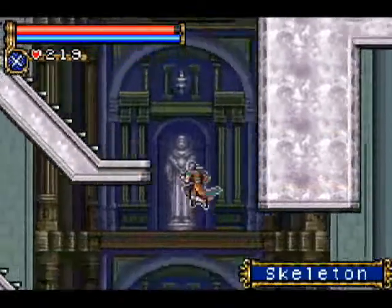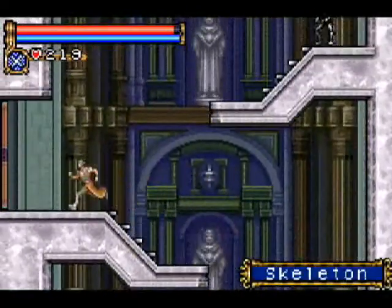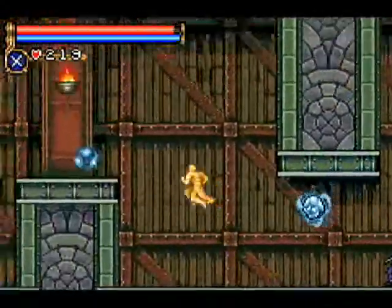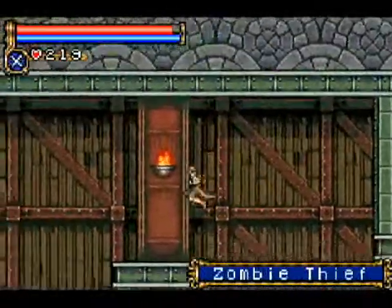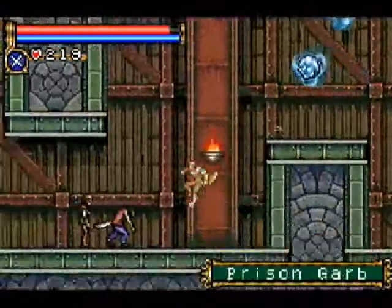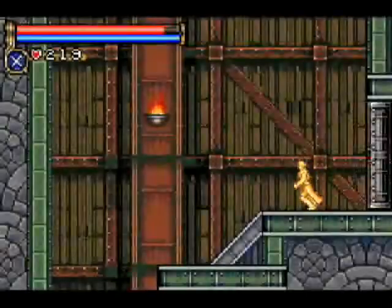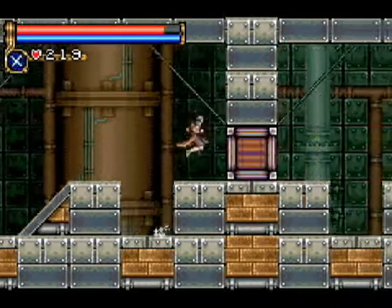First I want to go like I was heading to the machine tower, because there is something you can get here by moving the pushing blocks, so let's just get that. It's extremely convenient that it's just right above the area you need to go to. Okay, here we are — now we can move this.